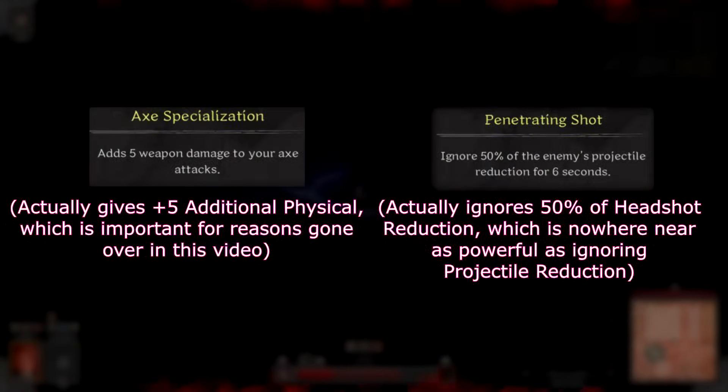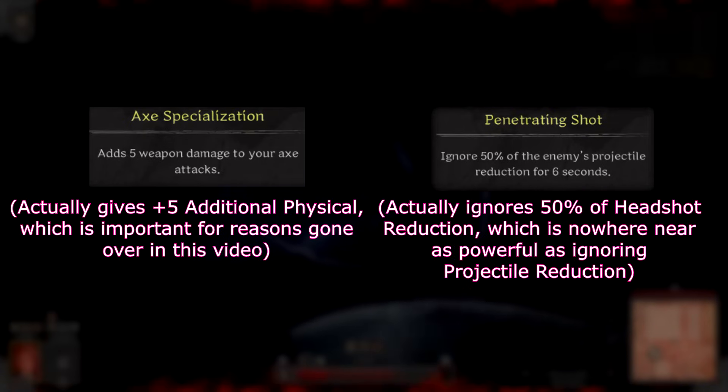And that should give you a pretty solid foundation to work with when it comes to the game's damage calculations. If there are any major changes to the system, there will be an update in the comments, or possibly a new version of this video. Sadly, a lot of in-game perk and skill descriptions are often vague, misleading, or downright incorrect, so if you want more accurate descriptions, be sure to check out the Dark and Darker wiki.